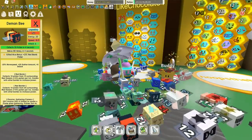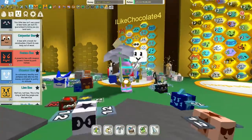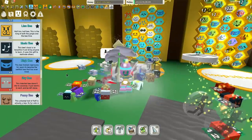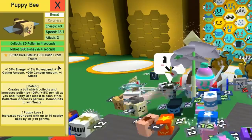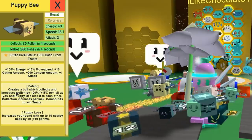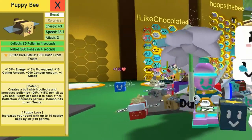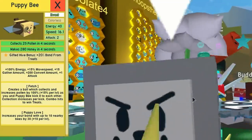There's another way to upgrade your hive really quickly - you're going to need a few tickets to get the puppy bee. It's a cute playful bee, and its tag isn't great, but it does have a fetch ability which enables you to increase pollen by 100% if you keep kicking the ball around.